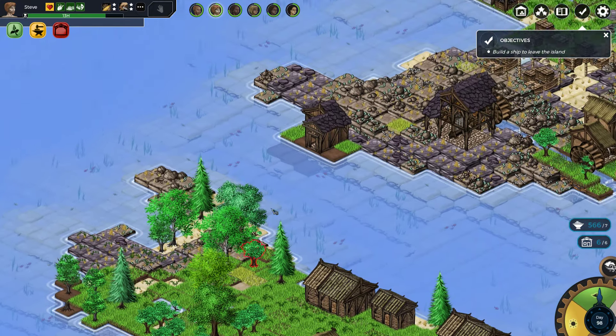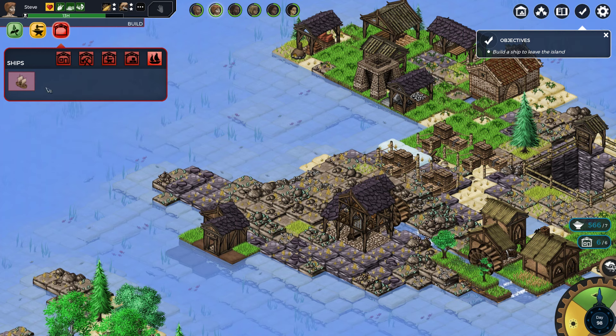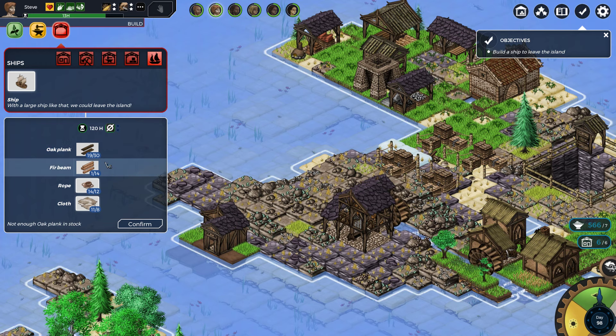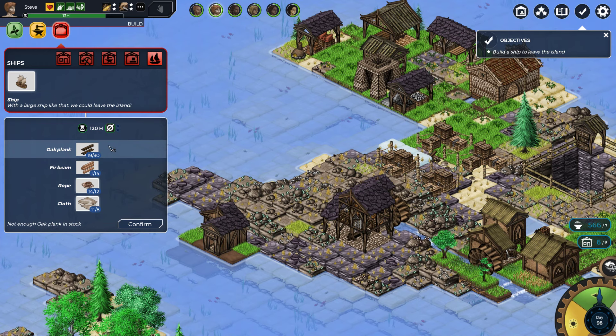Okay, let's see what we got. First of all, what do we need? Let's look at that first. First ship - we need 11 oak planks... 13 of them, and we have all that. So let's start with the oak planks.